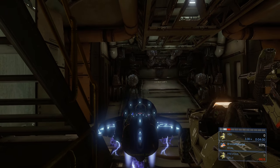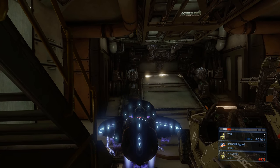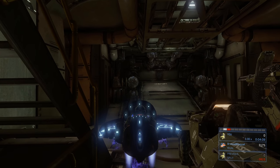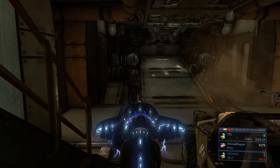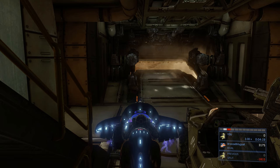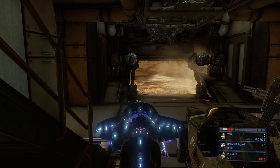Be aware of the button to take out the target locator because it's a special button — it's not just the weapon switch. For me it's up on the D-pad; on PC it'll be something different. If you hold Back or Tab depending on platform you can see what weapon you have in hand, so use that to your advantage to confirm you have the target designator selected.